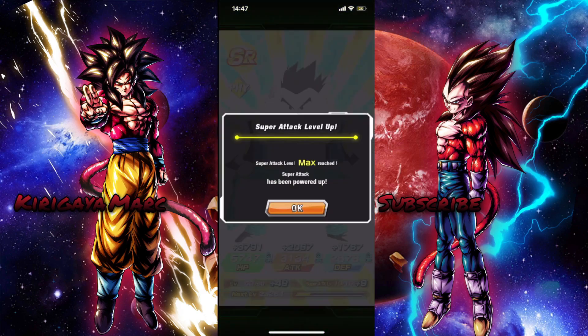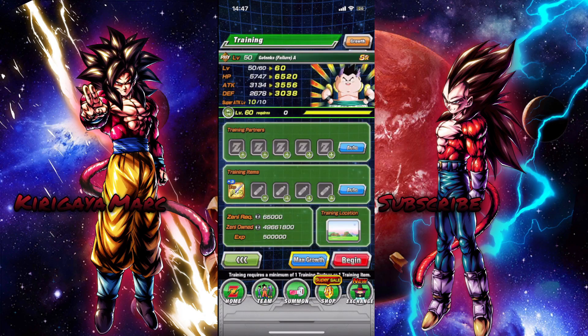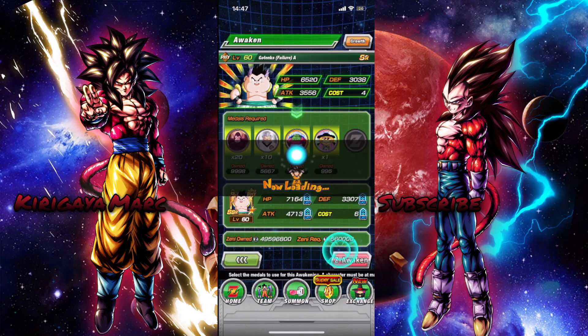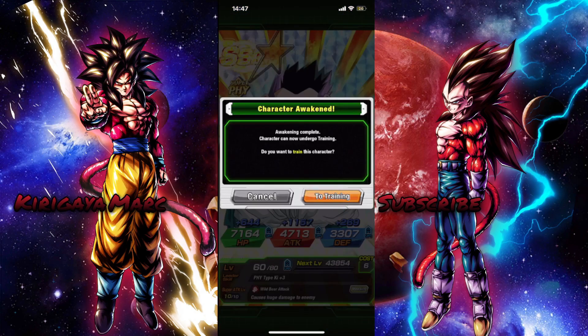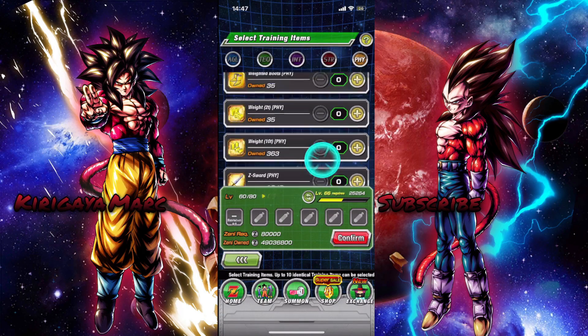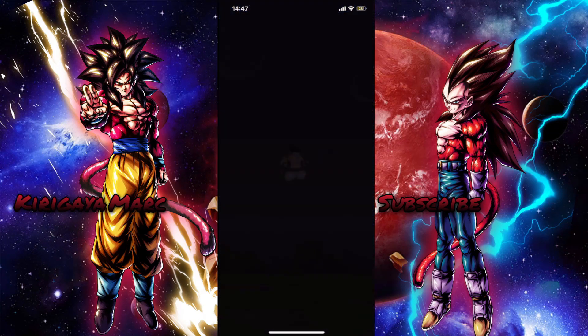Let's move on to the fat Gotenks and do the exact same thing. Now he's SA 10 as well. Let's finish him up and awaken him as well. So then we have to train them one more time. Just make sure you get them to SA 10 - that's what really matters here.